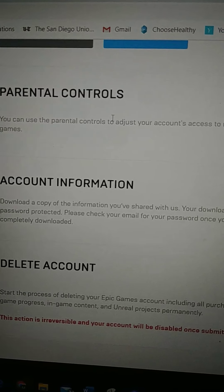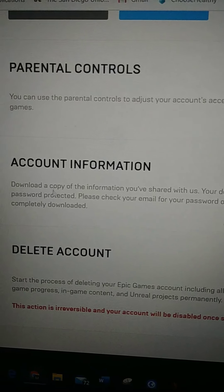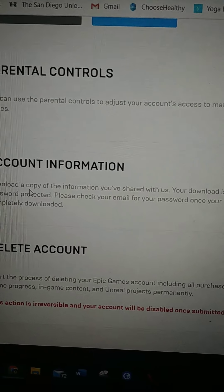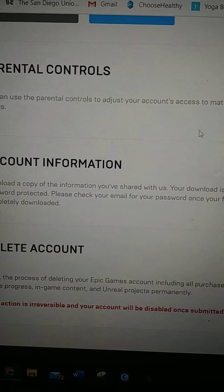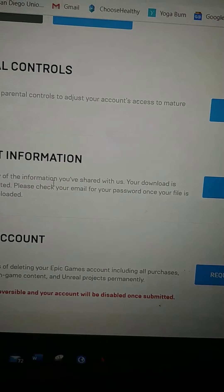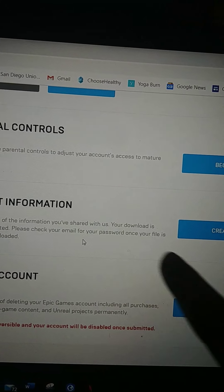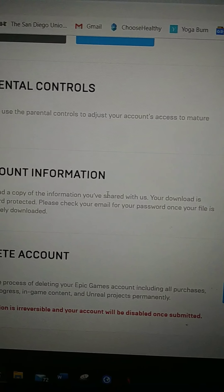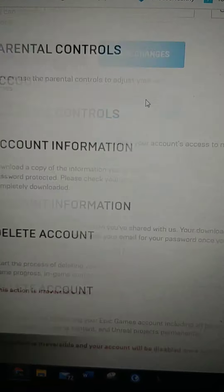You don't want to go to Parental Controls, and definitely don't want to go to Delete Account — you want to go to Account Information. I've already enabled 2FA, but it should say 'Activate 2FA' right there, highlighted in blue. Once you press that, it will redirect you to another page. Scroll all the way down on that page as well.